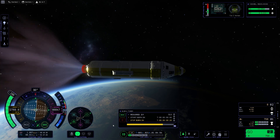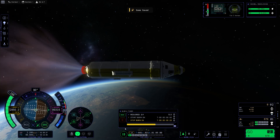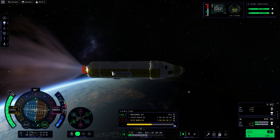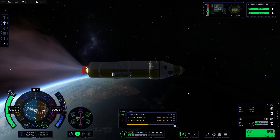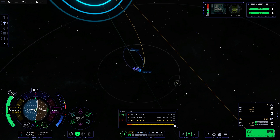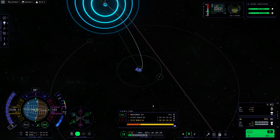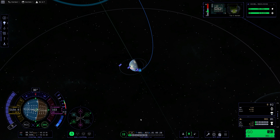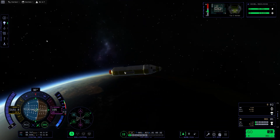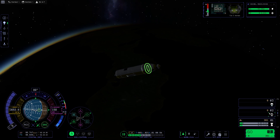Now we're doing our burn. And now I'm just waiting for the burn to end. Our orbit is very elliptical - it's leaving Kerbin's SOI, the Sphere of Influence. Now I'm going to time-warp until I leave Kerbin's SOI, and then I'll do all of the science and everything.